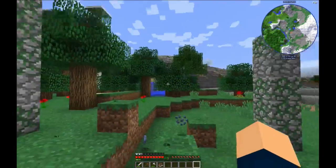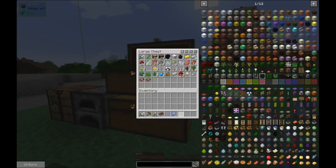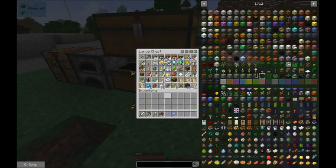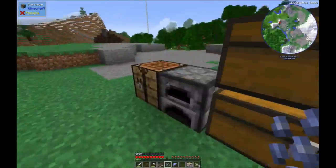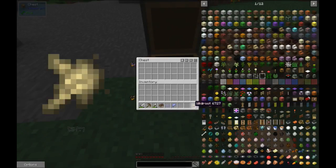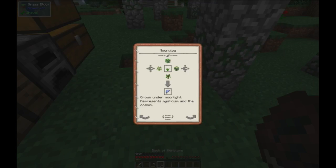Ha-ha! Moonglow seed and Moonglow leaf. Where's my wild root go? I wanna keep this together. Where'd it go? I know I made wild root... Okay, I'm calm. Wild root. Moonglow. Moonglow, Terra mosses.